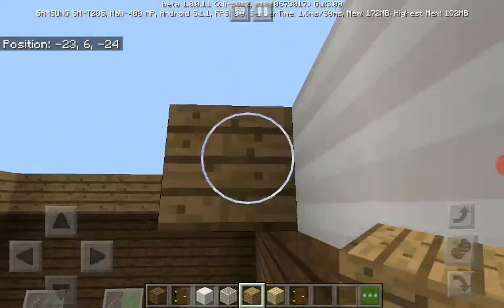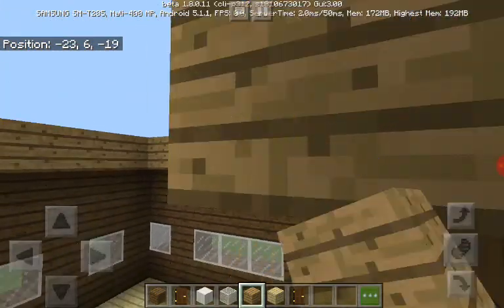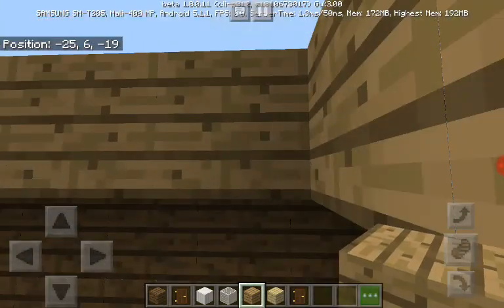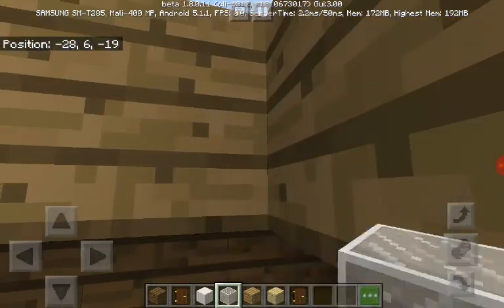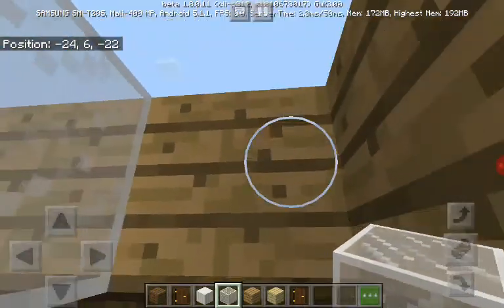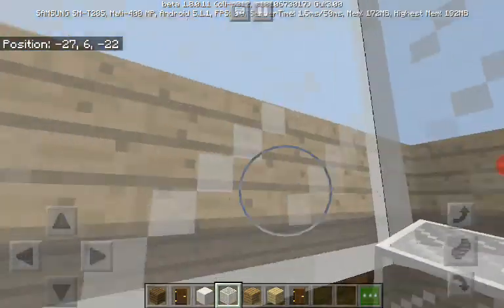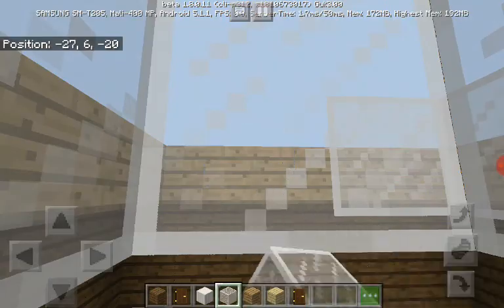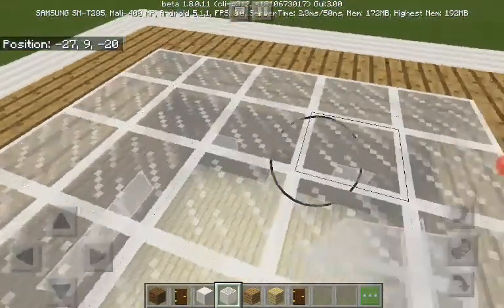I just thought of a brilliant idea — okay, so I'm going to do one layer of wood here. And now I'm going to do glass all the way around, so the roof is basically going to be glass. Yeah, that's going to look pretty nice, and once I'm done with that I'm going to get some furniture in here.